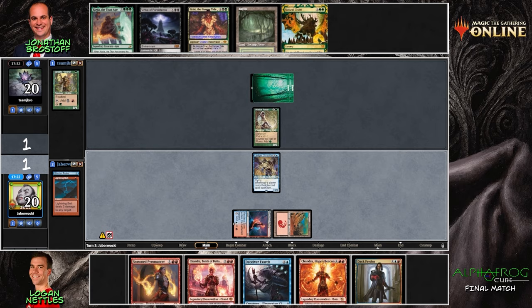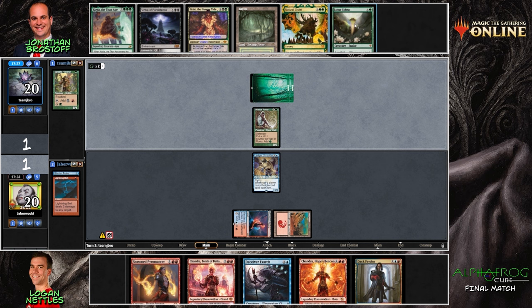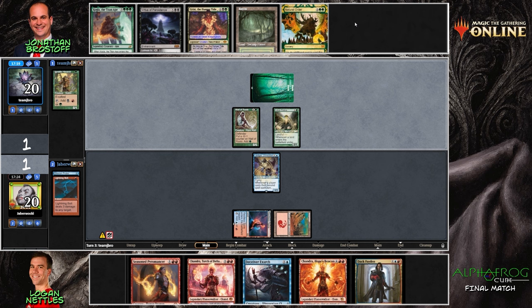We'll need to hit that third land — pretty critical turn coming up. Natural Order is for Kogla. With Grist already in hand, the other Green Sun's targets are things like Yawgmoth, Scavenging Ooze, or Leovold — not exactly slam dunks. Leovold is an upgrade from Wall of Roots at least. Unfortunately, we did not hit the third land, so Ledger Shredder will be the play. Jonathan draws Lotus Cobra for some nice tempo — he can play the Cobra, then the Bayou, then Grist.